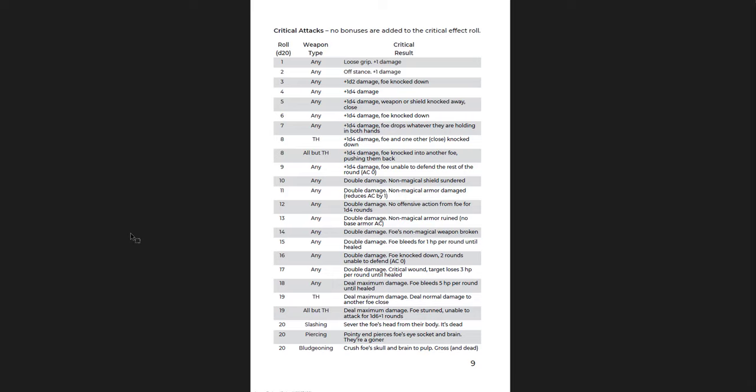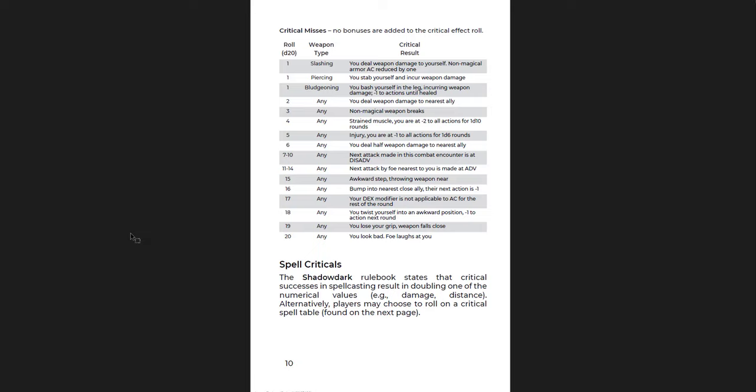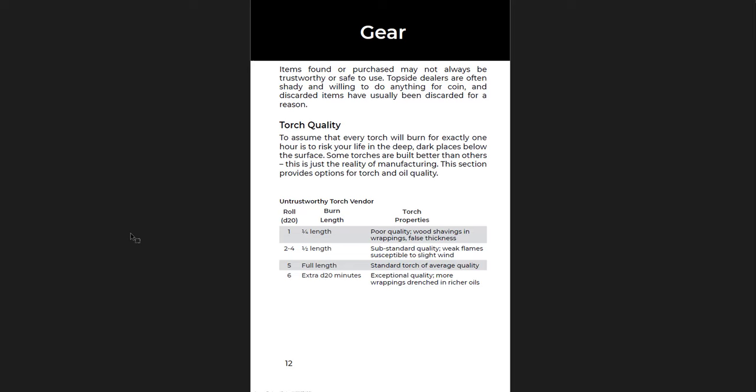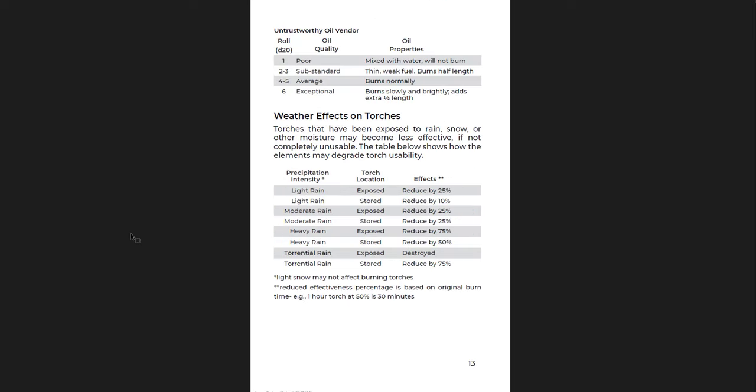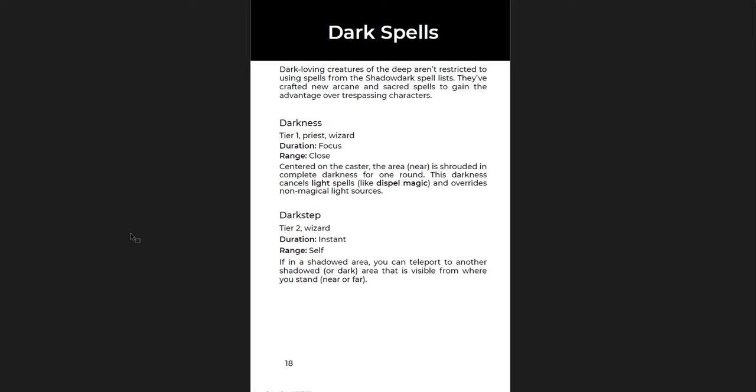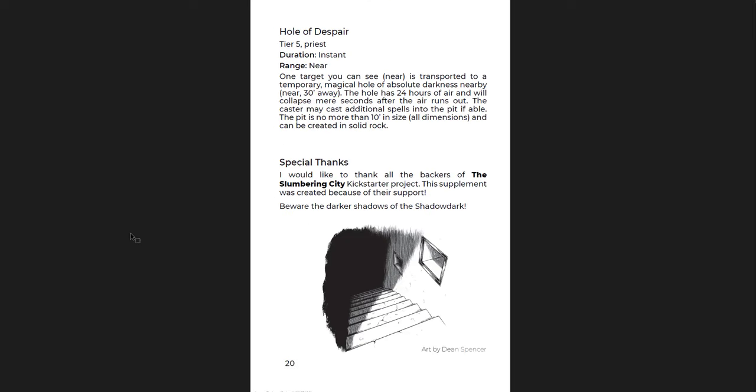You get some combat critical miss and success tables - really good, but way closer to DCC. Critical misses and critical successes on regular attacks have their own tables instead of just spells. You can also use these instead of just doubling one of the numerical modifiers. Making monsters' melee more deadly, getting how death from wounds can happen more quickly. Some extra gear and torch quality - untrustworthy oil vendors, weather effects on torches. Cursed items with a bunch of cool cursed items. New monsters like the Flame Wisp or the Torch Mimic. New spells: Darkness and Dark Step, Gloom, Cure and Shroud, Death Sphere and Hole of Despair - so darkness-themed spells. And some really cool art by Dean Spencer.